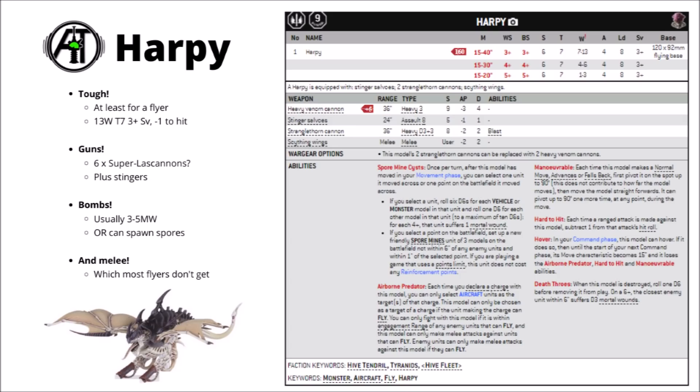Then we get on to its bombing ability — its spore mind cysts. These work on a unit that you've moved over: you roll 1 die per model, or 6 dice per vehicle or monster, and for every roll of a 4+ they suffer 1 mortal wound, to a maximum of 10 dice. Typically with most targets you fly over, you're expecting around 2-5 mortal wounds — very reliable damage output. With 40 inches of movement and that double pivot, landing the bombs is really quite easy.